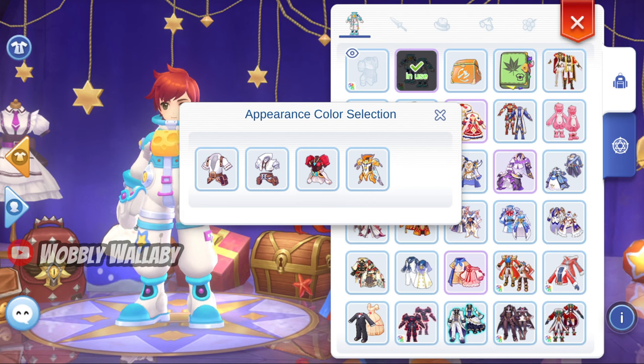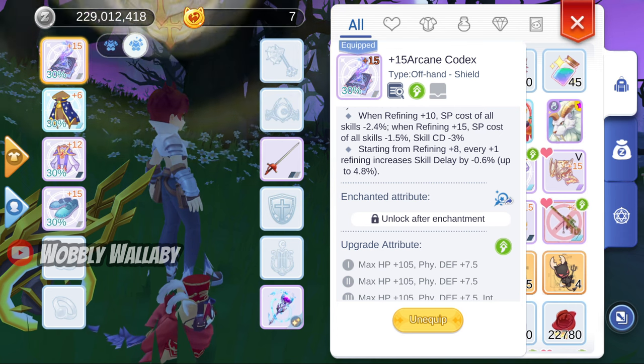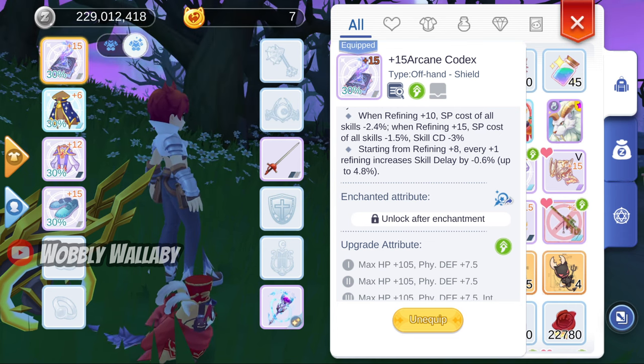I personally stick with the Whitesmith and Blacksmith outfit — those tend to have the best results. This is a rare case where using pay-to-win costumes actually backfires. Next, how important is the +15 Arcane Codex in the Shadow Equipment slot? This was one of the improvements I made from my last video, and it made quite a big difference.